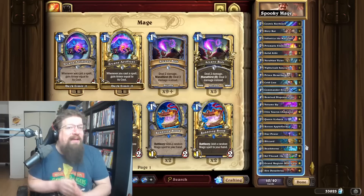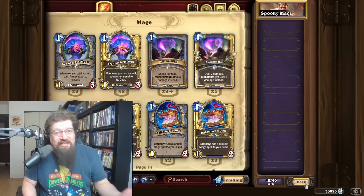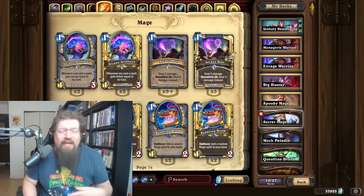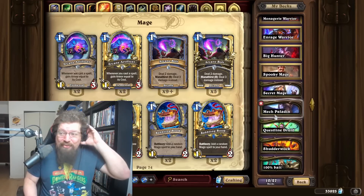I recommend checking out our older deck recommendation video if you want to look at some other safe crafts — like Frosty K, Totem Shaman, Outcast Demon Hunter, Big Demon Hunter — they're all really good, they're just not running that many new cards. I really wanted to highlight stuff with new cards.